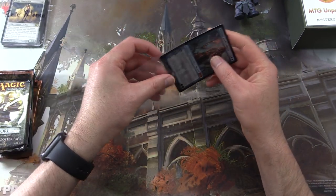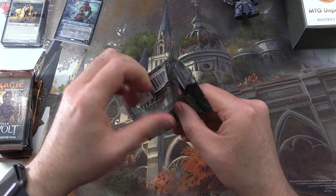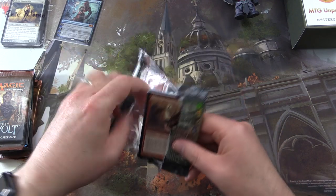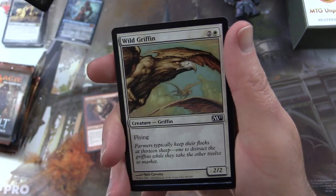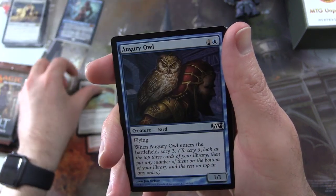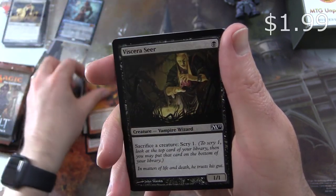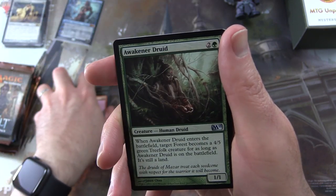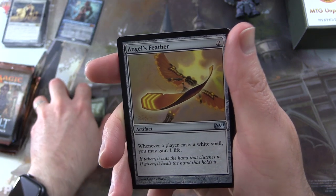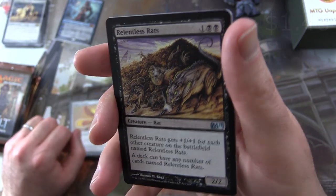Now we'll see what we have in the 2011 Core Set. We start off with a Canyon Minotaur, Assassinate, Wild Griffin, Augry Owl, Mighty Leap, Giant Growth, Chandra's Outrage, Viscera Seer, Fog, Lava Axe. And uncommons: Awakener Druid, Angel's Feather, Relentless Rats — yes! I think this one's worth over a buck. I'll check during editing but I'm going to put it in anyway.